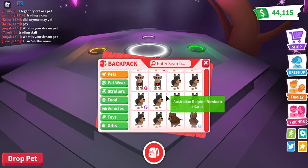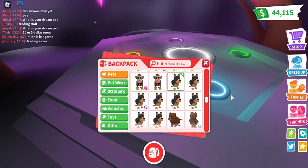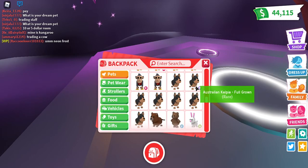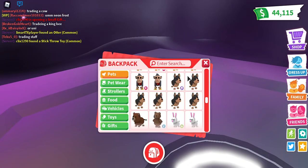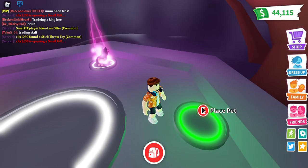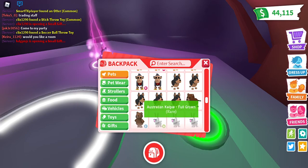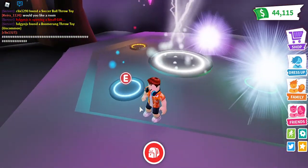It is my Australian Kelpie right here — looks like a wolf! When I first hatched this from an egg I really thought it was a wolf. So I'm gonna place it right here. I got four full-growns: one, two, three — that's pretty good — and four!